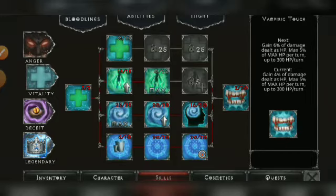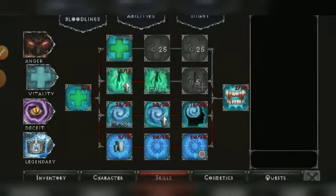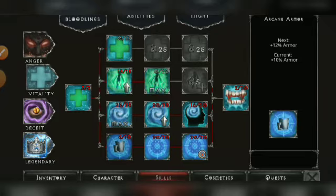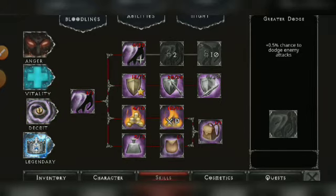After that, you can max Arcane Power Armor and add one point there. On my main account at level 73, the bloodline is very similar to this level 61 account — the main difference is that I've maxed Arcane Armor and already maxed Greater Dodge and Dodging Death.